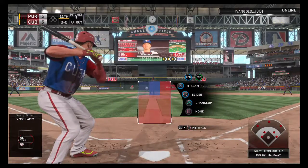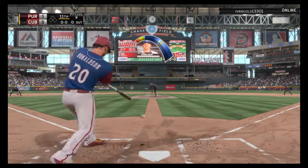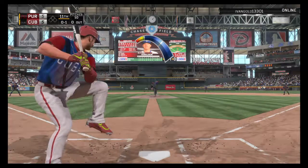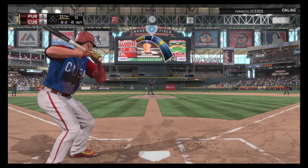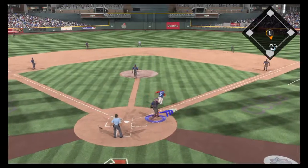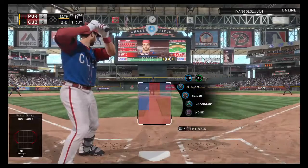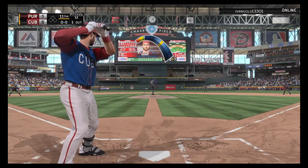Josh Donaldson leads off the bottom of the eleventh — tried to golf at it but missed for strike one. A swing and a miss — nothing and two. He chases it in the dirt — first one away. Jonathan LeCroy stands in — got under one and popped out last time. He upper-cut a fastball — and that's where we leave things.